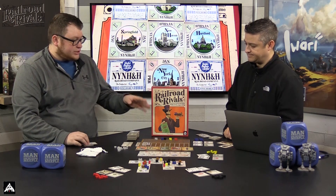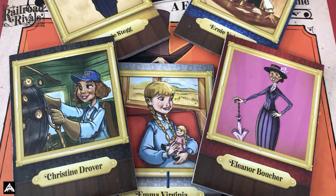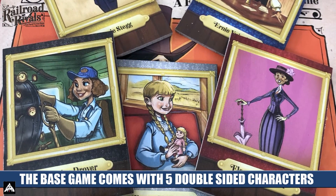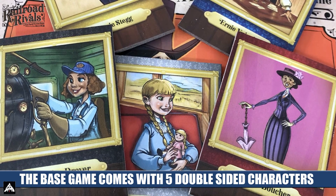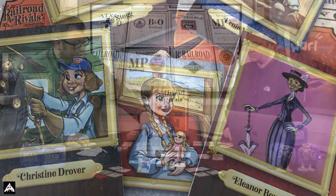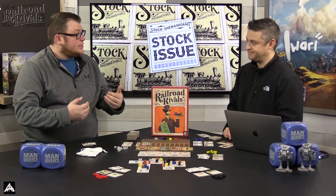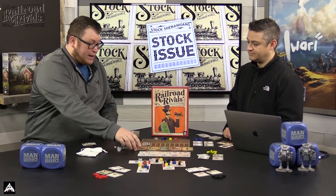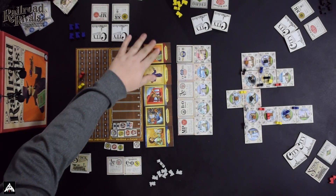You always start by bidding for turn order, and you actually bid your victory points to see who goes first. We have a five player game set up but the expansion can be played at six. As you bid, you decide how many points you want to bid and it goes in turn order until someone passes. When they pass they drop to the bottom of the turn order, and play continues until only one person remains. That player goes first but has to pay the victory points they bid.